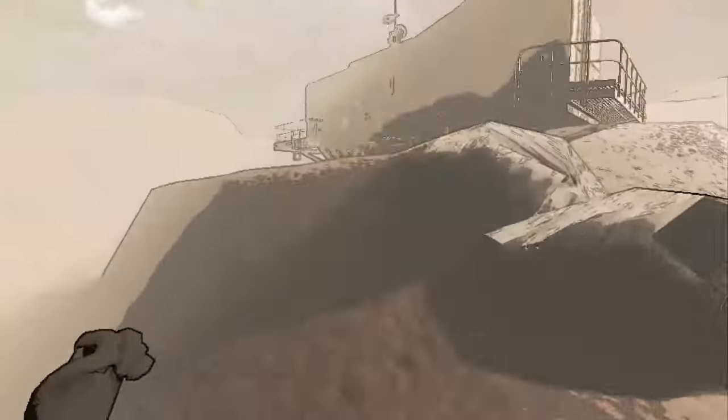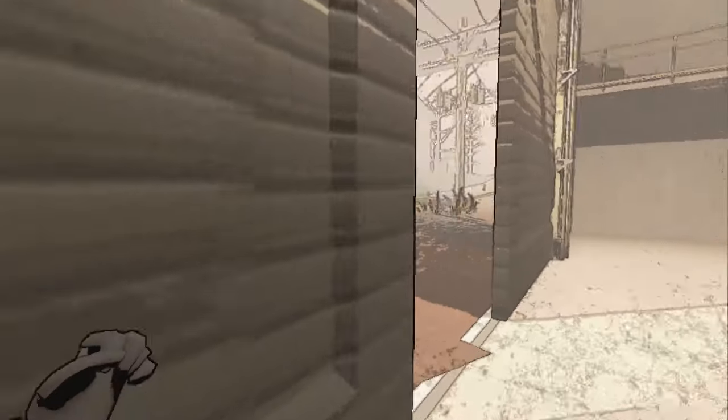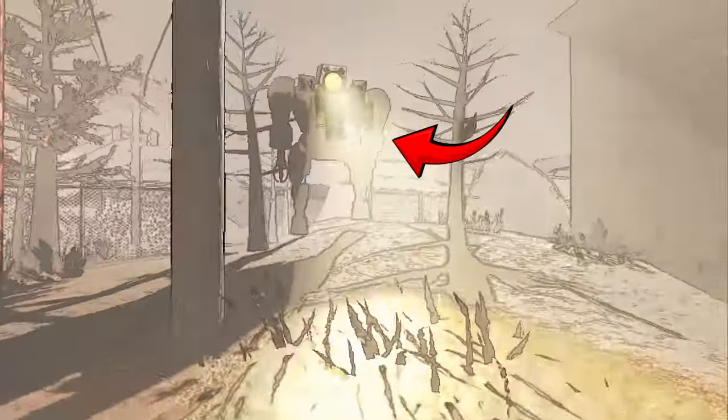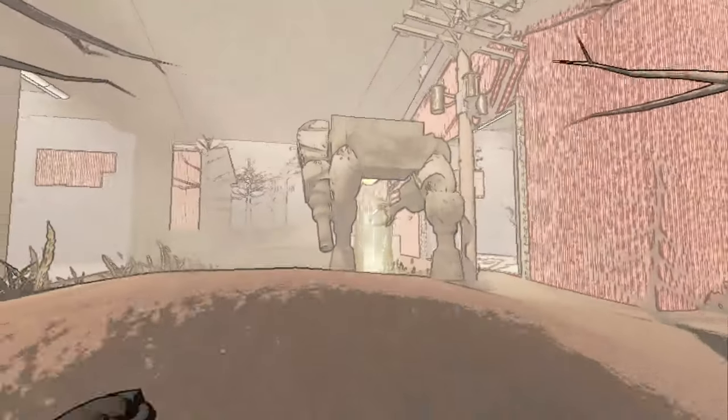You can use this grab mechanic to escape Old Birds. Run towards the Old Bird's left hand — the one without the claw — and pass through it on that side. It will bend over and lose focus on you for a few seconds, allowing you to escape.